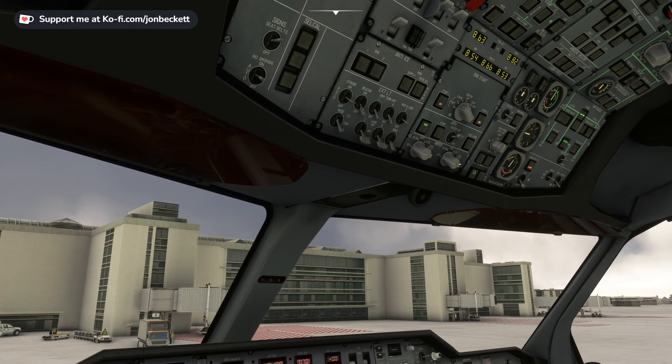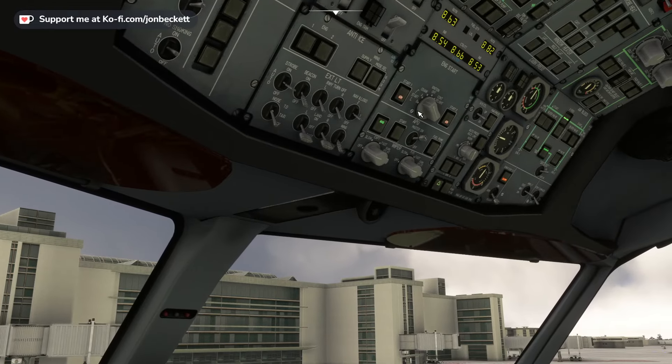We can now see N2 is increasing on engine number one. We wait for 20%. As it comes to 20%, we advance the fuel lever for engine number one. You can see gas turbine speed is increasing, exhaust gas temperatures are increasing, turbofan speed is increasing — it's all looking good. As soon as the ignition system finishes, the start button will go out and we can turn off the ignition. Then turn the APU off as well. It's gone back to arm — so ignition to off, APU bleed to off. The engines are running now, so we can go and turn the APU master switch to off.